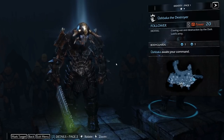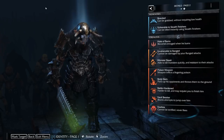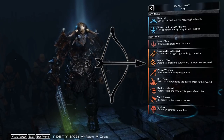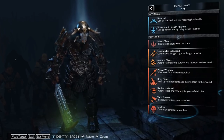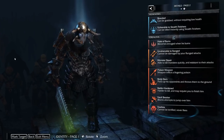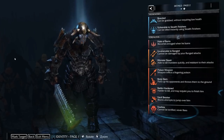First let's take a look at a power level 20 Orc, Bushbucka the Destroyer. The first thing you need to note is that there are only 10 slots for abilities. In this particular Orc there is Branded and Vulnerable to Stealth as weaknesses, and then there's Hater Burns, Invulnerable to Range, Monster Slayer, Poison Weapon, Body Slam, Battle Harden, Vault Breaker and Fearless. Keep in mind that any branded Orc always takes up at least two weakness slots, and Fearless is always gained when an Orc is branded, so you only have seven slots to find your perfect abilities.